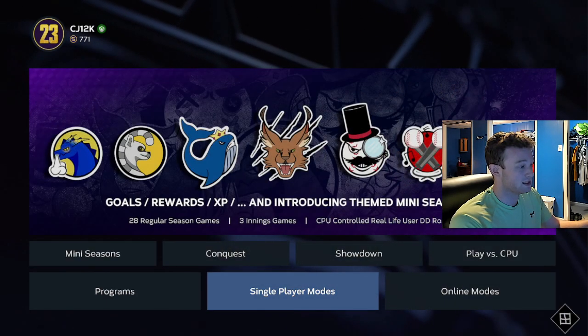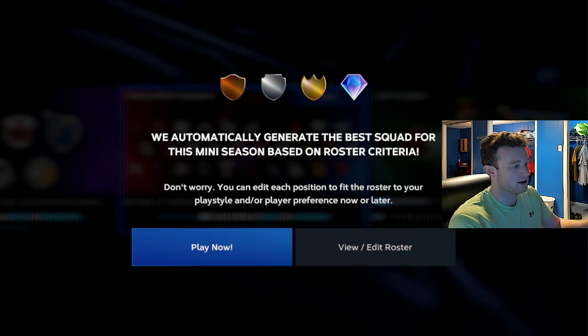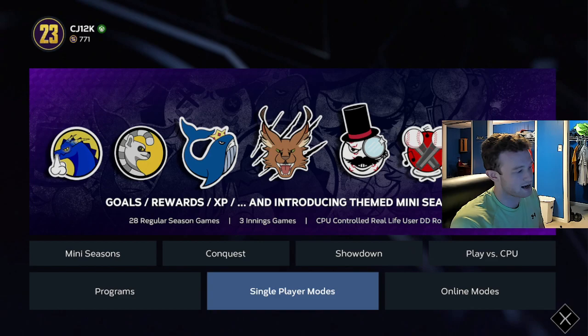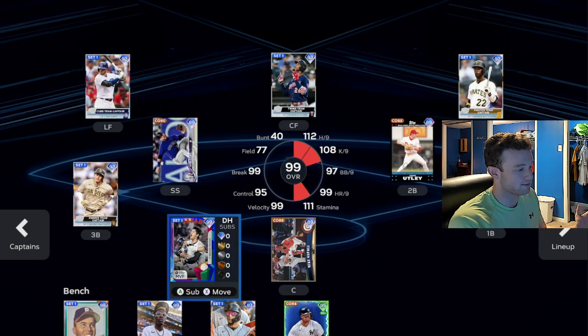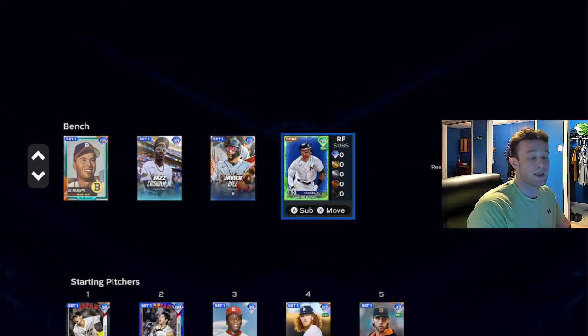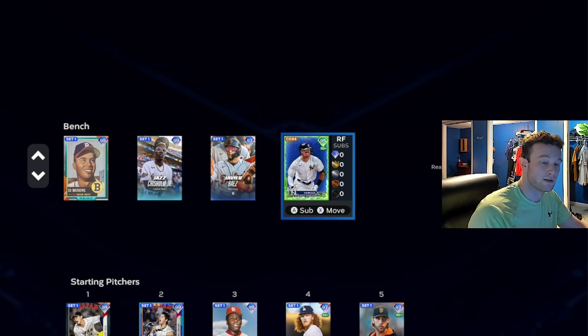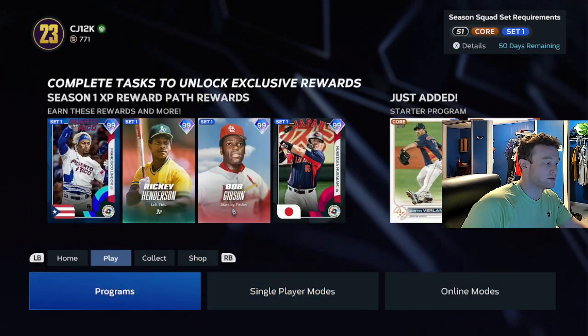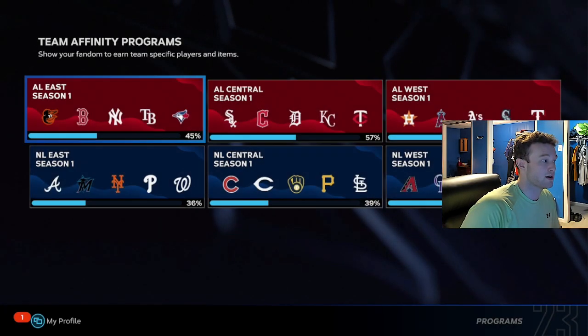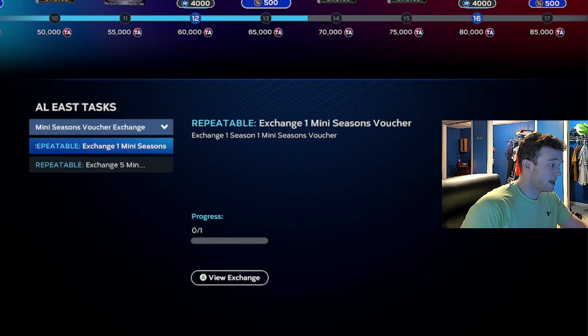You're going to play through that Team Affinity mini-season. If you go around 18-0, you can quit out the rest of the games and make it to the mini-season playoffs. It should only take you six games if you win against CPU every time — so that's about 24 games total. If you win all those, you get vouchers. That's why we're doing this mini-season — for the parallel XP and for the vouchers.